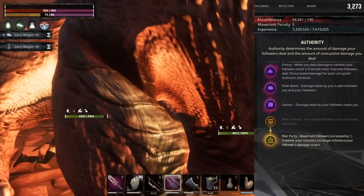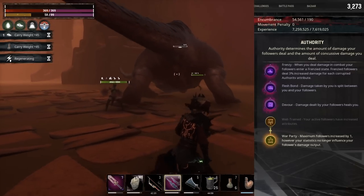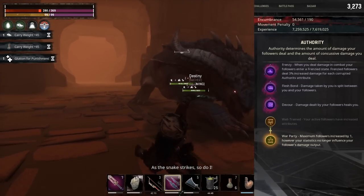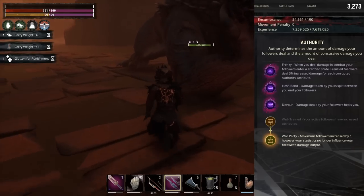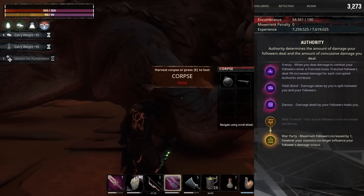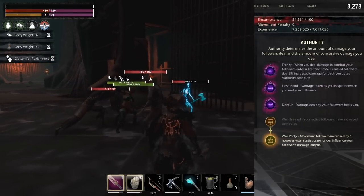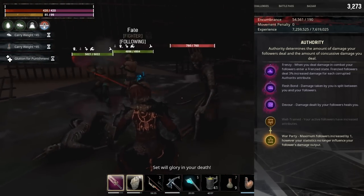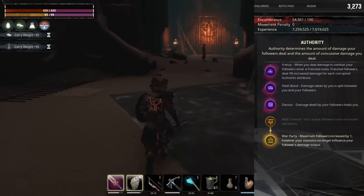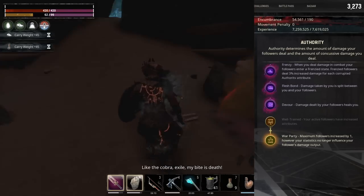Moving down to Authority, we have the first perk Frenzy, which gives your followers an additional 3% increased damage per Authority attribute, giving them a total of 57% increased damage because we've put 19 points into Corrupted Authority. When I was testing this build in the live stream, people were confused about whether that perk worked with War Party because it says your followers are no longer influenced by your stats. I have tested and verified that it does work with War Party. The next perk is Flesh Bond — damage taken by you is split between you and your followers. Each follower takes the full half damage independently, so if you take 10 points of damage, each follower takes 5 points.